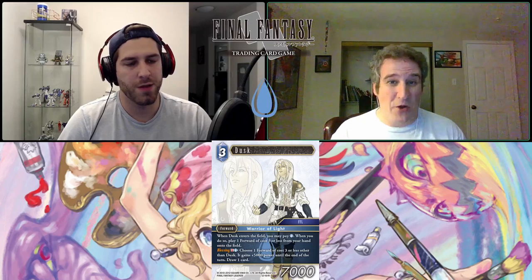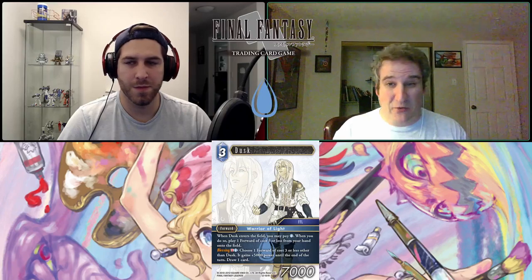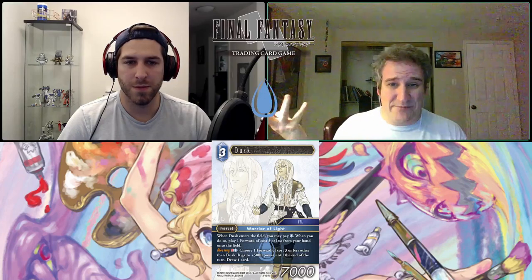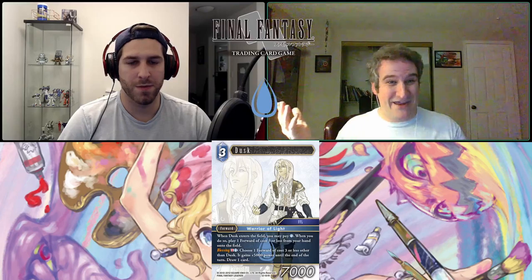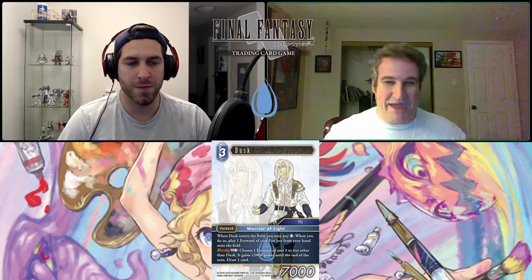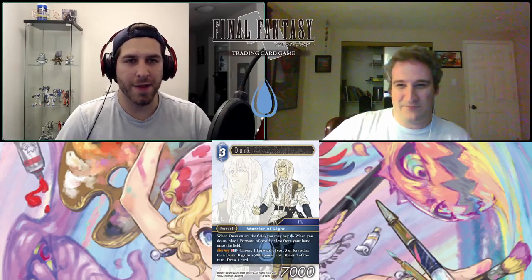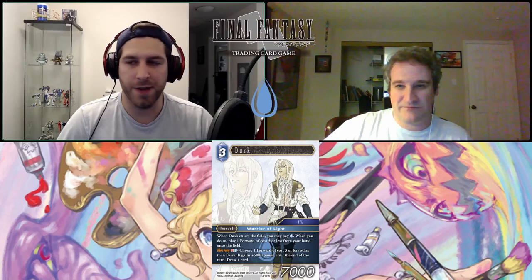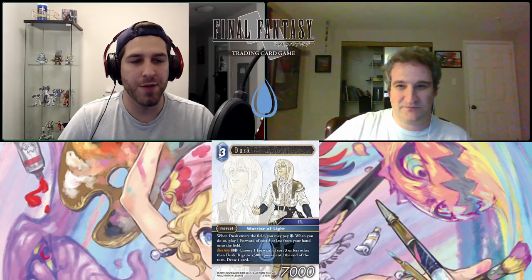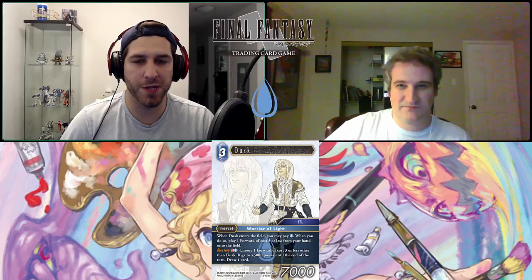I'm very much looking forward to this Dusk. He's going to hopefully bring in Ingus, Arc, Luneth, or maybe the new or old Soul. Those are just the Warriors of Light targets — you could throw this in mono water too. He could bring in Kagnazzo for free: 'boom, now I've got another body, here comes Kagnazzo, I've got a bigger wave coming.' He could bring in a Viking for free. There's a lot of potential because it just has that unrestricted three or less cost.